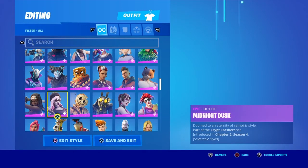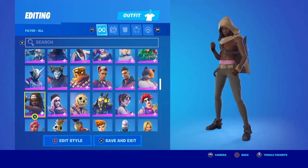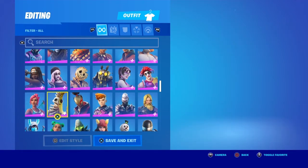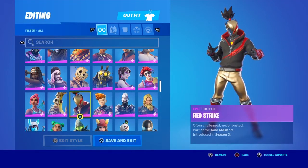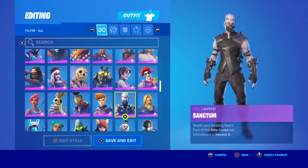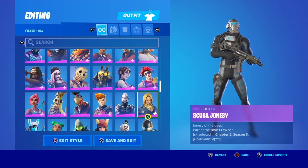Midnight Dusk — part of a bundle, can't remember which one. Walking Dead Michonne. Oceana from Season 3. Peely Bone — built-in emote. Red Strike — it's alright, part of a bundle I think. Reese — Season 5, don't really like that skin at all. Sanctum — I only bought him for his cape. Scuba Jonesy — Season 3 Battle Pass. Snake Eyes — Season 5. This is the closest thing in England — we call it Action Man — I reckon they're going to release to that.